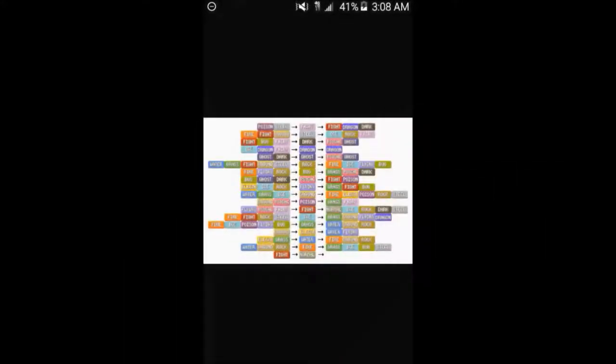We have 18 Pokemon types: fairy, steel, dark, dragon, ghost, rock, bug, psychic, flying, ground, poison, fighting, ice, grass, electric, water, fire, and normal. Starting with fairy type: fairy type Pokemon are weak to poison and steel, but are strong against fighting, dragon, and dark. Notably, dragon type moves will have no effect on fairies whatsoever — dragon claw, outrage, dragon tail — any dragon type move simply won't work on a fairy, regardless of its secondary typing.